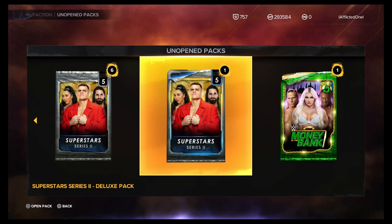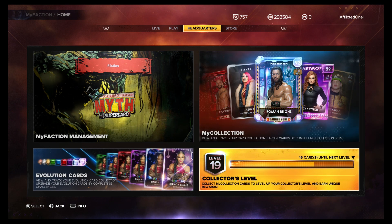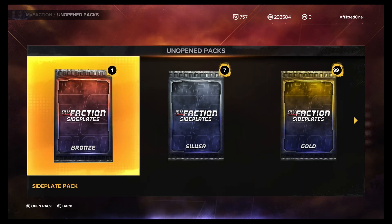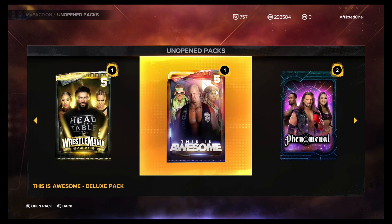Some of them are from that Seven Goats event. We've got all those to open as well. We'll probably open a few more and see what we get. We need 16 cards for a collection level in that team, which is 5,000 MFP — kind of a generic reward for that high up the chain. So let's go ahead and start opening.